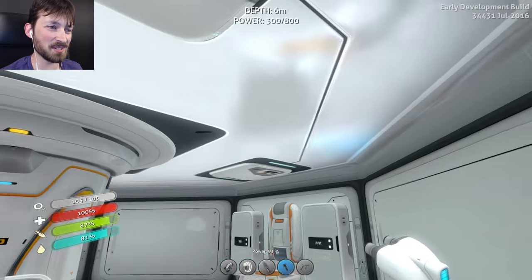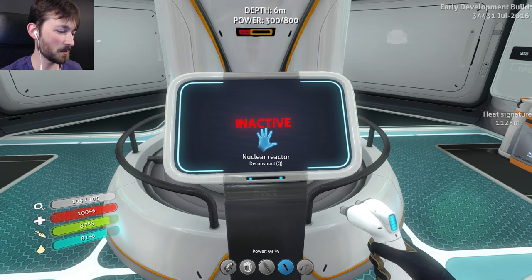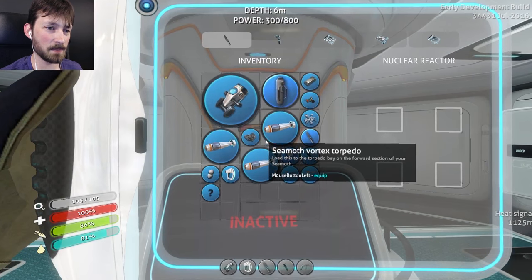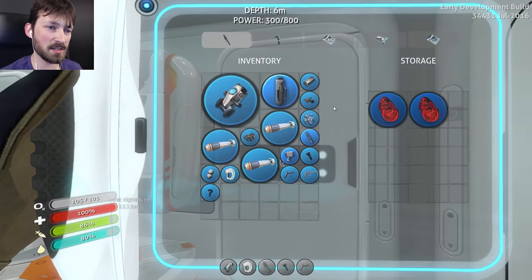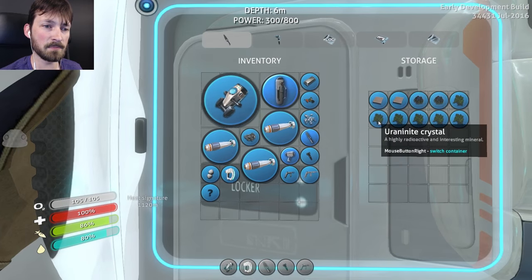I was gonna say it would really stand out if it was orange in this all-white room. Inactive. So what do I need for you now? It processes nuclear rods. Okay, so it can take four nuclear rods and I do have the stuff for rods. It's over here because last time we got uranite crystals. We'd found that at some point recently as well.